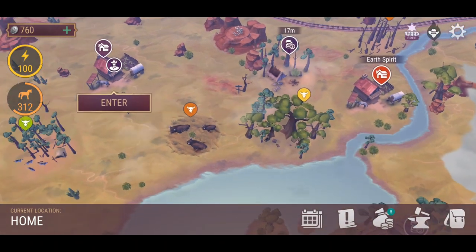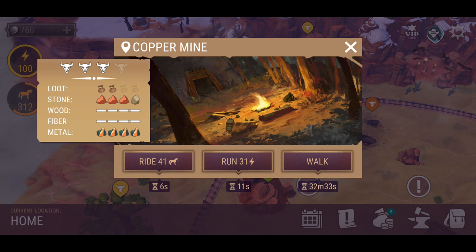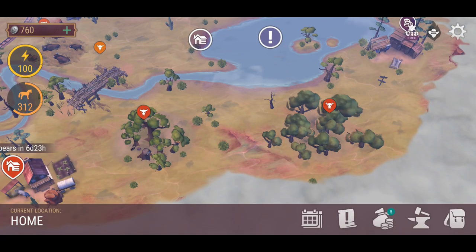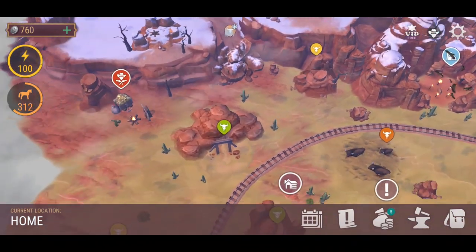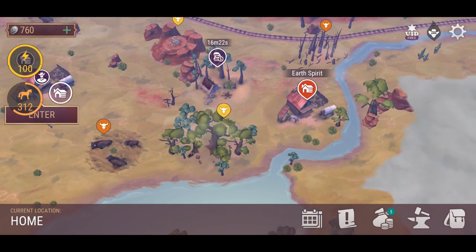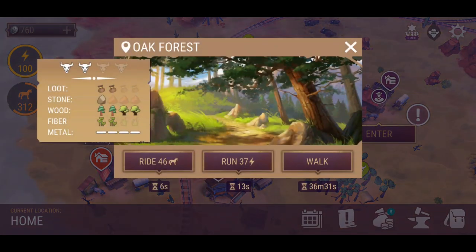That's the Oak Forest. As you can see, it's a Copper Mine now — they've changed it from Abandoned to Copper, which is awesome. We've got the Ash Grove and the Maple Forest. I think they've actually swapped it around because they've called this the Oak Forest now.